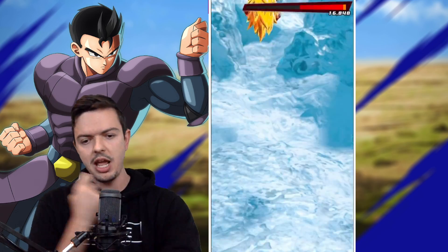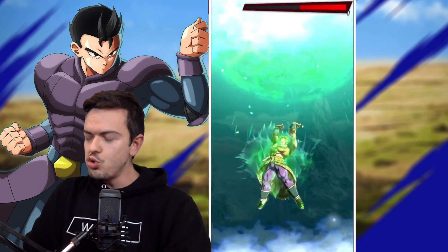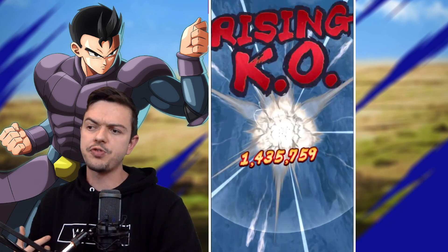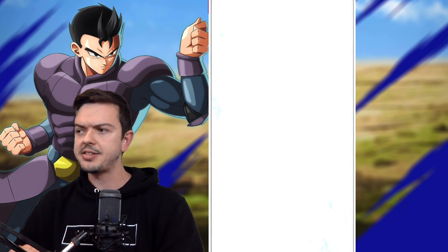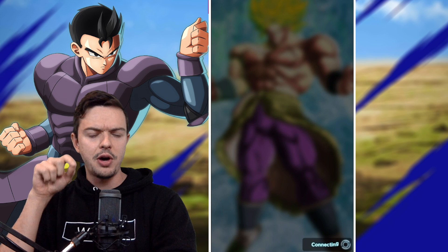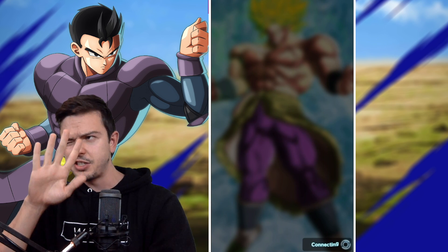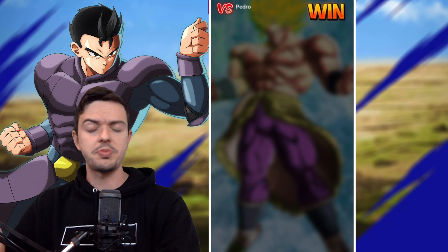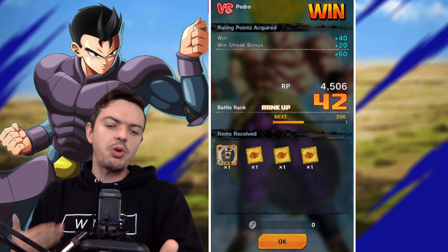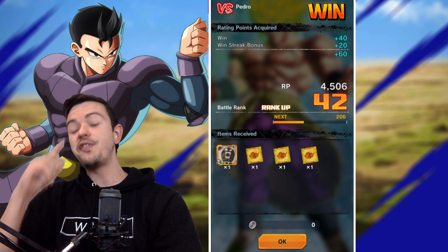As soon as he attacks me I'm going to do the Rising Rush. Oh, that was actually kind of dangerous on my part — if he'd canceled out he could have survived. But essentially with this setup you get more health. My other team prior to this was focused more on tankiness — I used the new Extreme Cooler for strike and ki blast buffs for movie-based characters, and Super Saiyan 3 Goku. Even then I was still doing well, but this way you get more health.